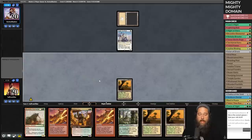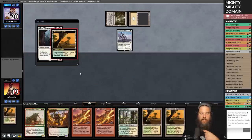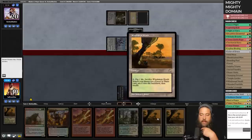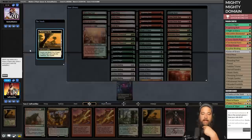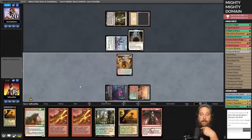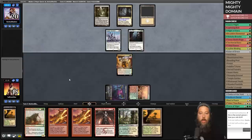We crack Windswept Heath into the Triumph. We're missing red and blue. Opponent hits us, we go to 18. We draw Battle Rage — crack another fetch to get Stomping Grounds untapped. It's going to take us two turns to get full domain, but we still get a four-four which is pretty big against our opponent's deck. Dismember comes down — that's a lot of life from our opponent. Thalia is also going to slow down the Dismember cost, making us spend two mana and four life.